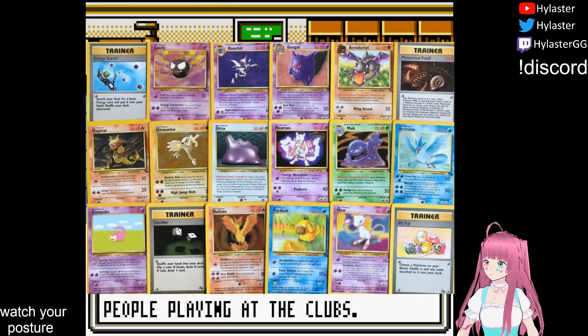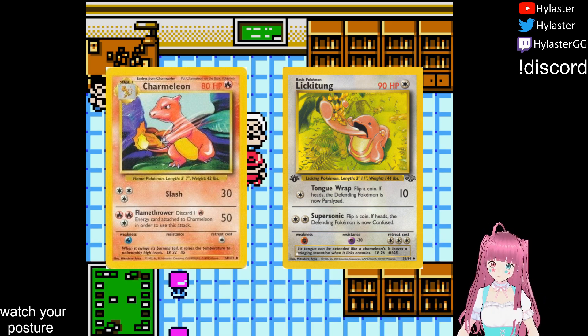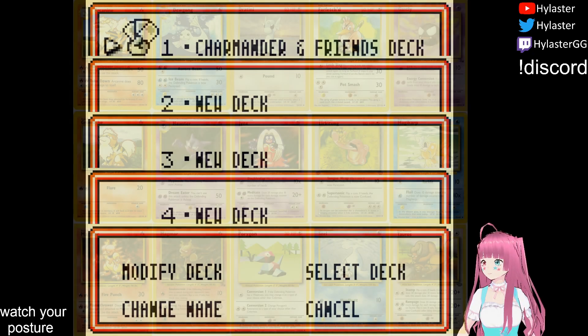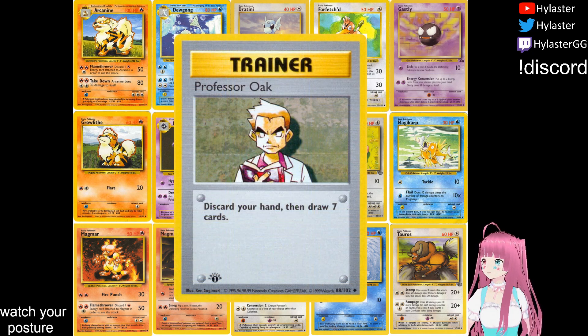Of the 198 cards in the base fossil era, 51 of them are uncommon Pokémon. However, many of these evolve from commons, preventing us from ever accessing them. Removing those leaves just 15 options, including nearly useless cards like Dratini and Haunter. On the trainer side, we have Professor Oak, but time will tell how many copies we're able to use.